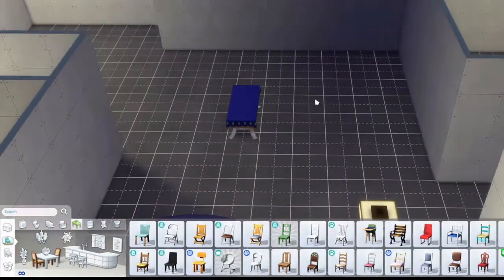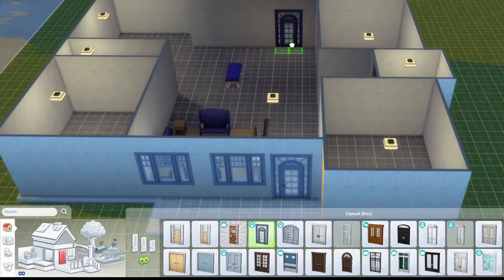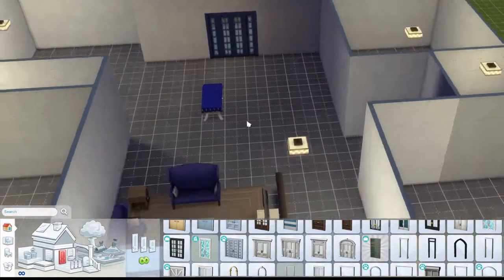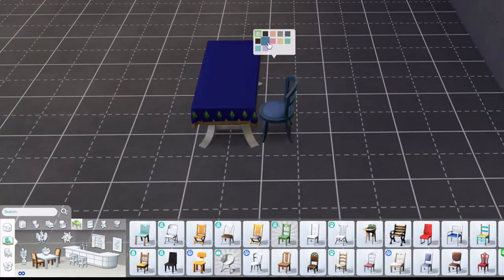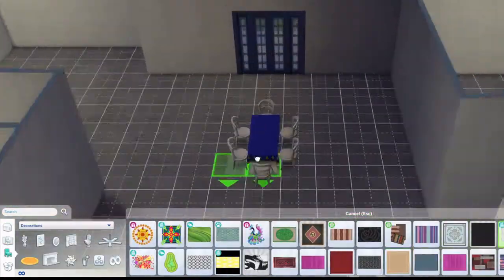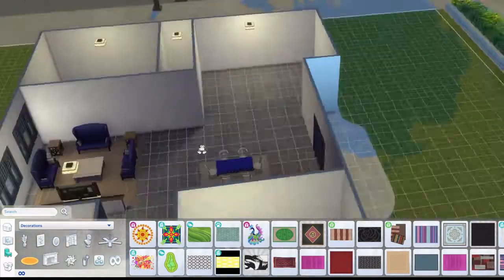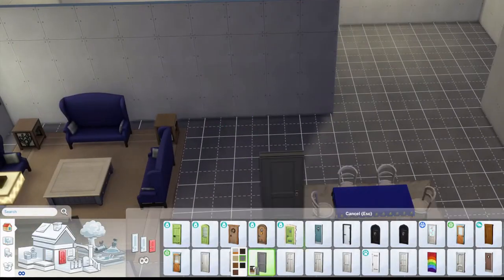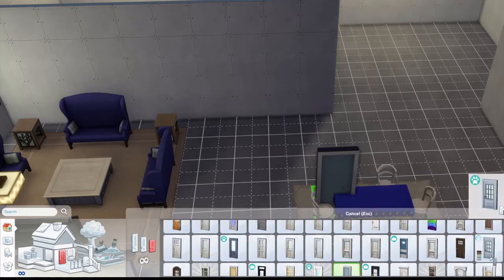I'm now reshaping it because the living room is too big — I don't like it. I changed it to the Cats & Dogs window, which I like a lot better. I'm just trying to center that table with the back door. I'm pretty sure I know I changed the table — I'm now using blue doors because this first generation is going to be blue.